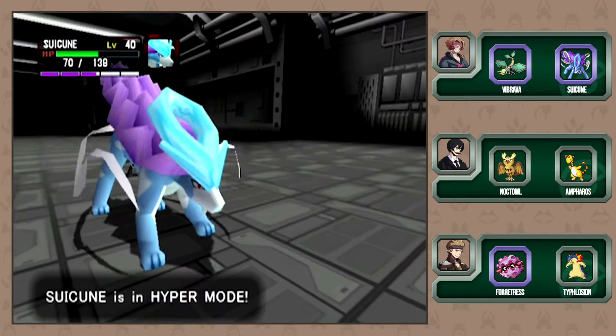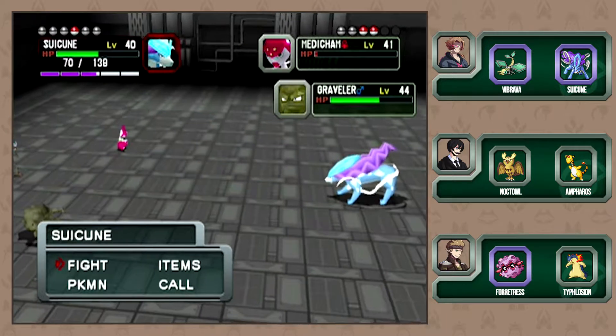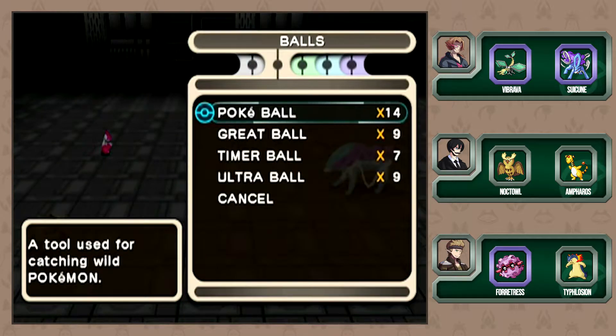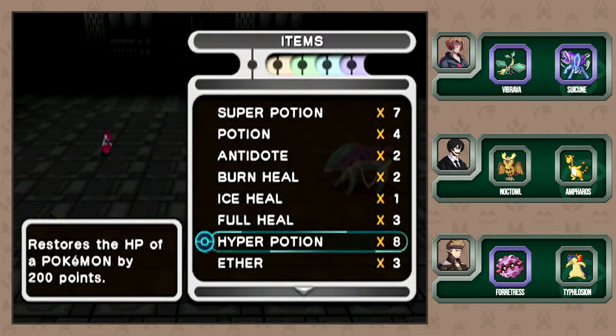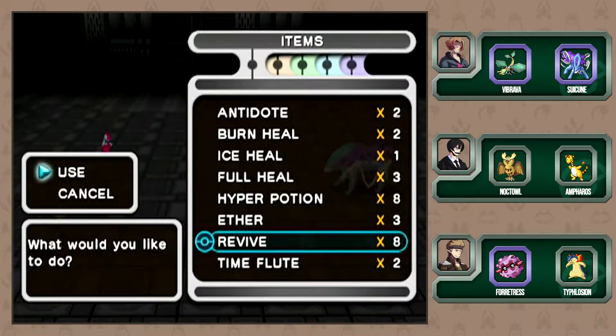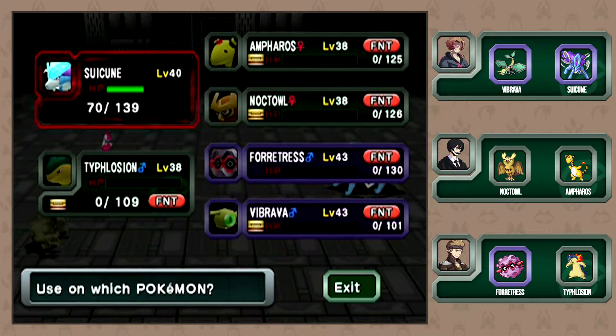We have a Full Restore - we're not going to use it yet. But we have eight Revives - who do we want to revive? That uses this whole turn though. I understand - I would probably revive Vibrava because Steel is weak against Ground, right?